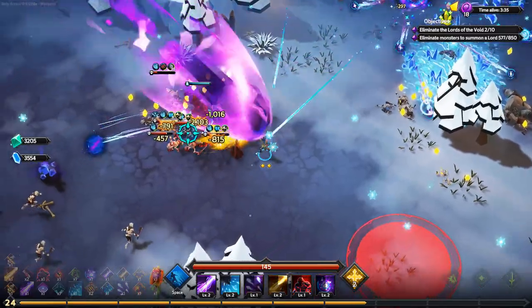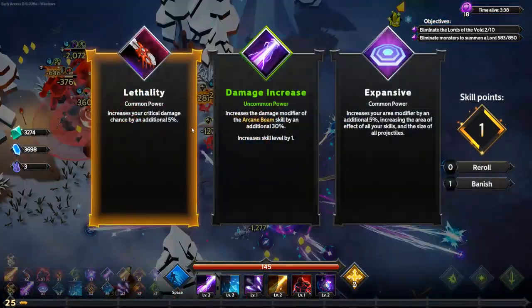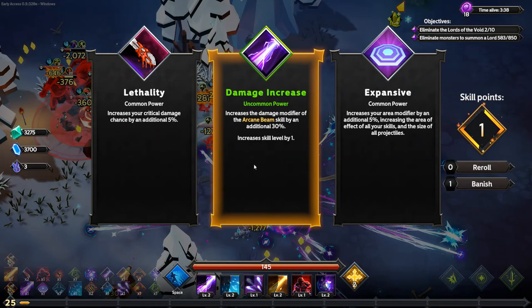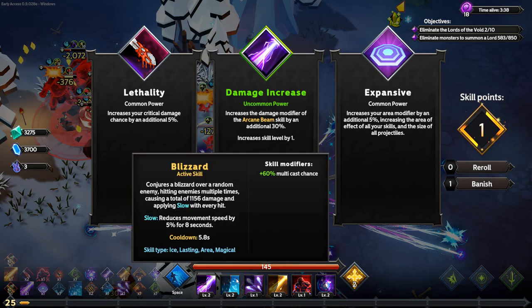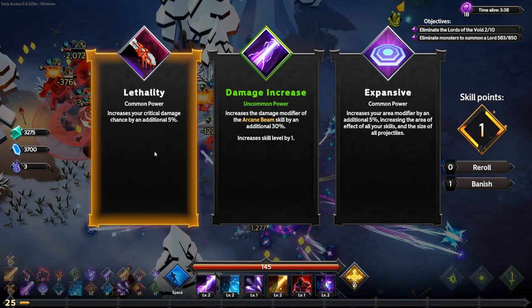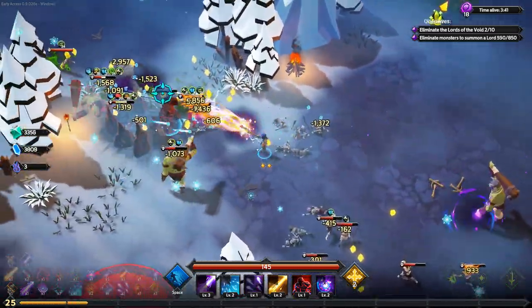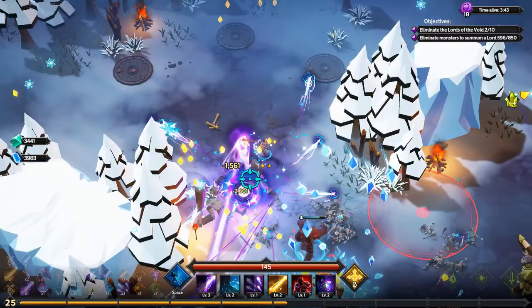This is basically the build. Sometimes I'd add another single-target or bolt attack, but since Blizzard is new I want to see what it does. It deals a high amount of damage. I then take Arcane Beam for 30% more damage — I look at an enemy and they die.